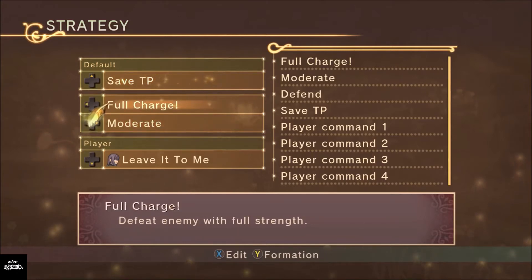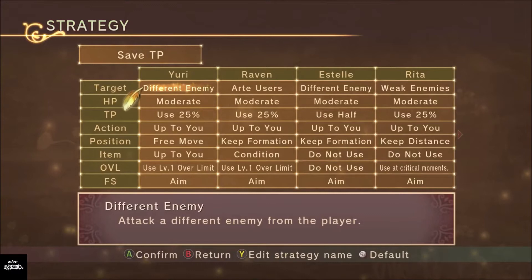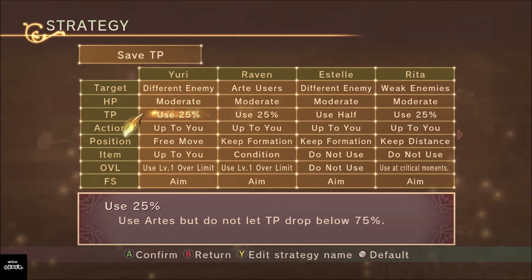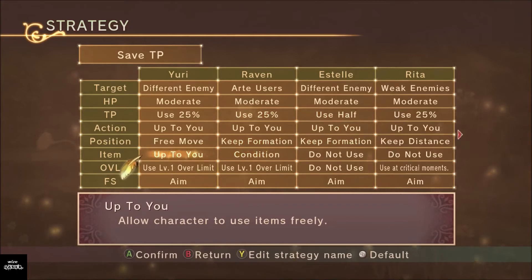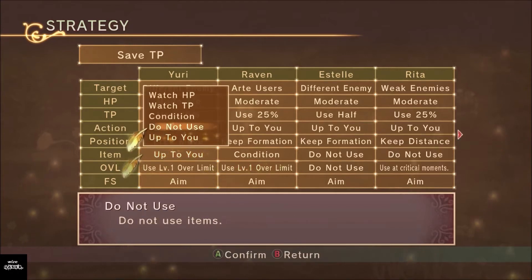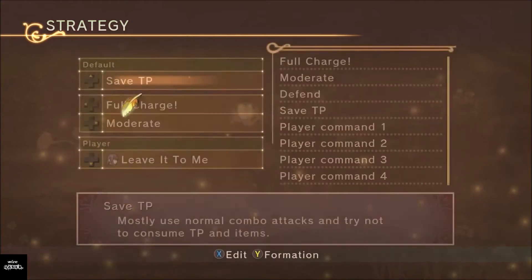It doesn't look like many options for a Tales game, but if we look at the very bottom there's an Edit option with the X button. Clicking that opens a deeper menu where you can make detailed adjustments. On Save TP, I've set it up where they use 25% TP and half items. If you put items on 'Up to You,' they use items all the time, so I'm going to change that to Condition.